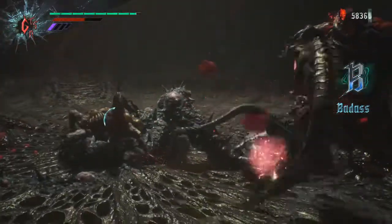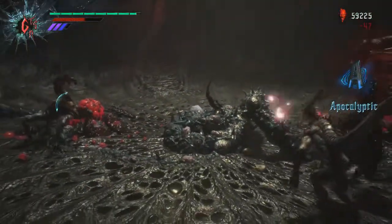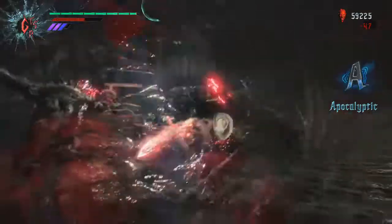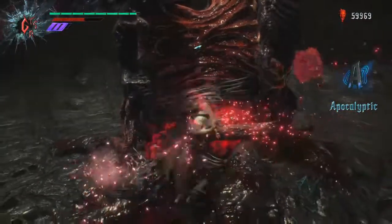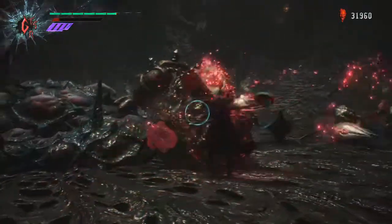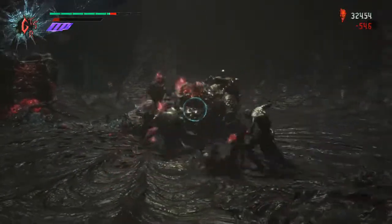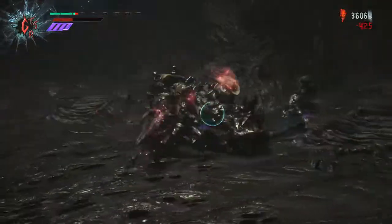Remember though that Dr. Faust also makes you lose orbs if you're hit by anyone wearing the hat — that's where the risk comes in. You'll see red numbers in the top right and that's a bad sign. Your hat can go on literally every enemy; it's a properly good look on the behemoth.